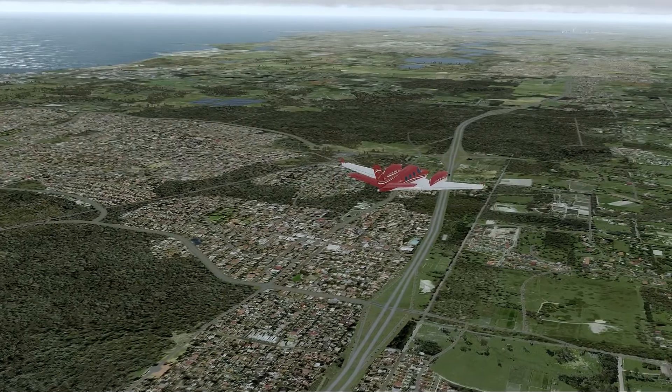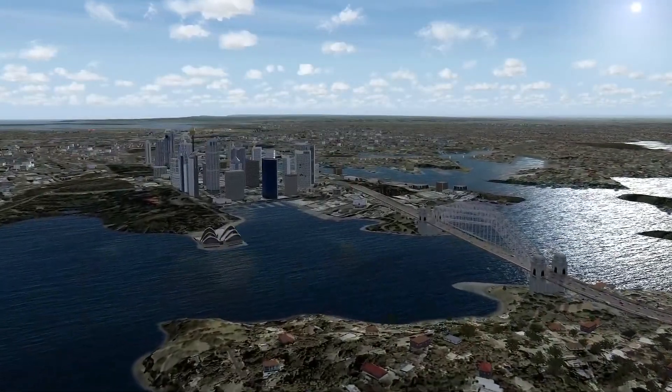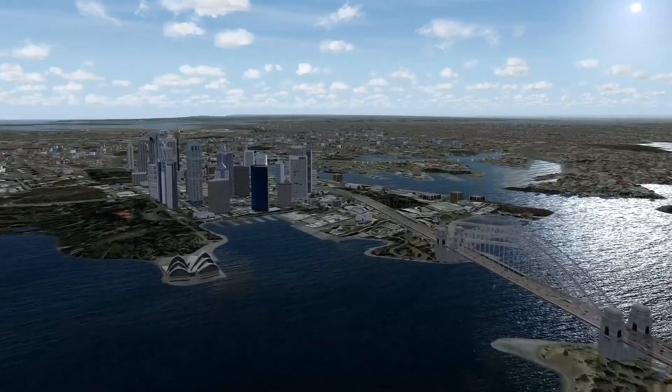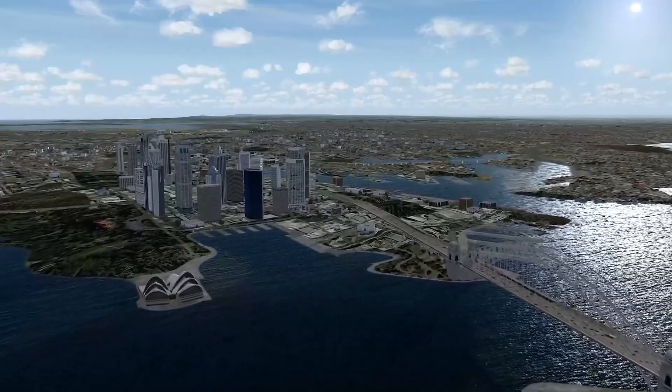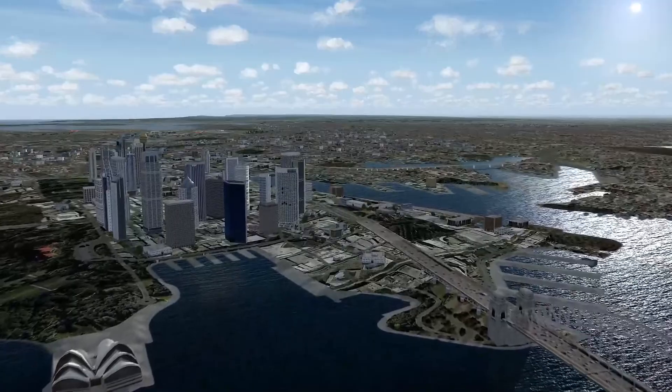Next, I headed off to the east to check out Melbourne and Sydney. The intricate coastline of Sydney was well modeled from what I could tell, and Sydney Harbour Bridge and Opera House were good points of interest to visit. I did think the texture work around the city could use some more work given how prominent an area it is, but it looks good nonetheless.